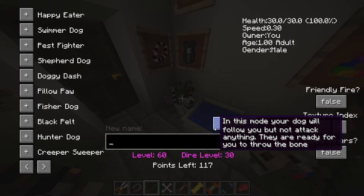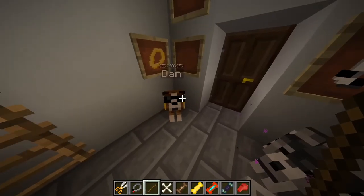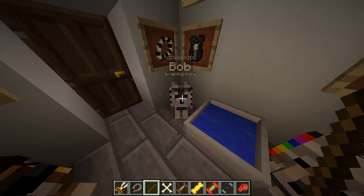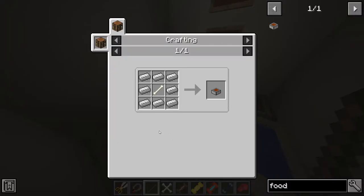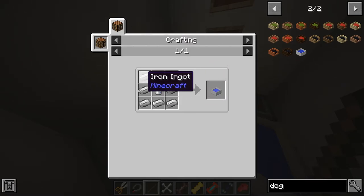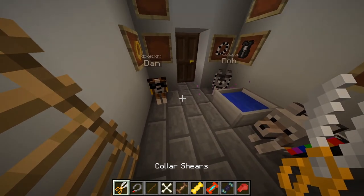Every time you want to check on them you do need that stick. We'll be naming all of them — this one is Bob, this one is Tim. Underneath it shows whose dog it is, so when you right-click it says the owner's name. To make the food bowl you just need a bone with eight iron, and to make the water bowl you need a water bucket with eight iron.